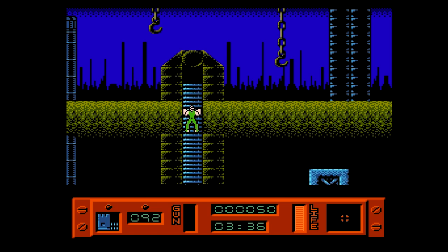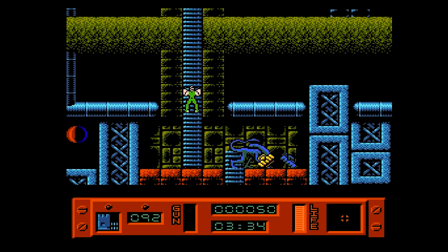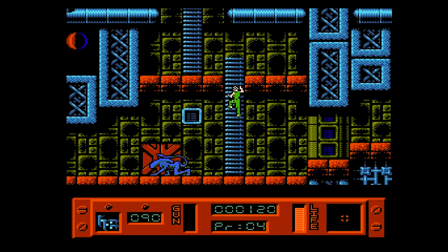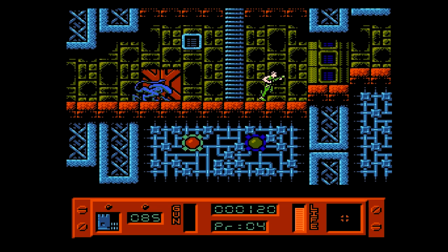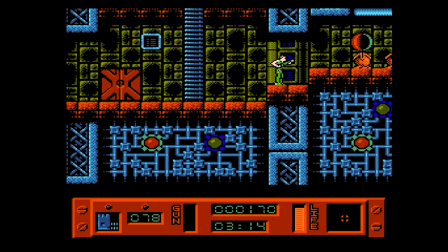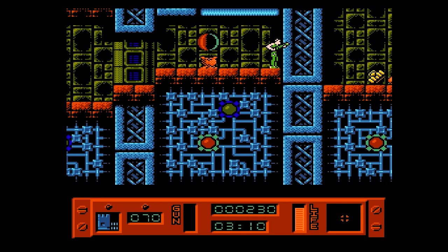Despite the fact that this is called Alien 3, it is, unsurprisingly for a game published by LJN, very unrelated to the actual movie that it's based off of. Since Ripley is running around with a pulse rifle blasting hordes of xenomorphs — because how many xenomorphs were in Alien 3? Pretty much one, unless you count the queen chestburster that comes out of Ripley at the end as a second one.